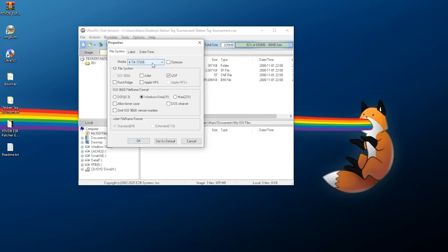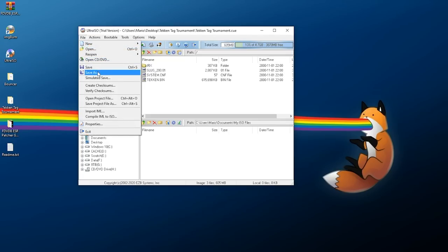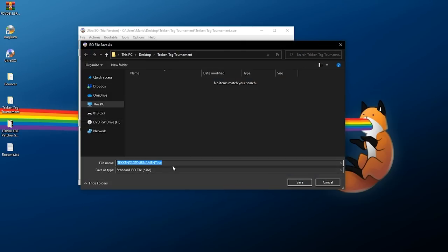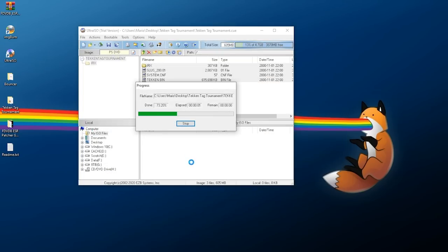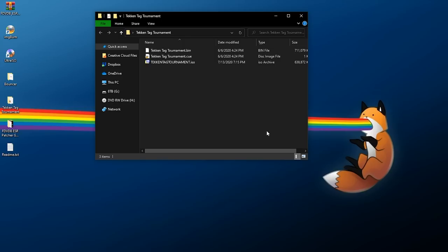Change the CD file system to UDF and untick any other options so it's just UDF. For the ISO 9660 file name format, select Windows/Unix 3.1. It needs to look like: media 4.37 GB, UDF, Windows/Unix 3.1 — then click OK. You'll know it worked because the game will now show as a 4.7 gigabyte game and will say PS DVD instead of PS CD. Then go to File > Save As and save it in standard ISO format. It saves quickly — now exit UltraISO.